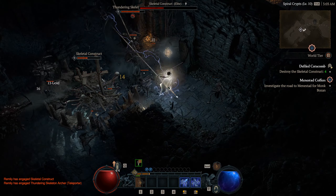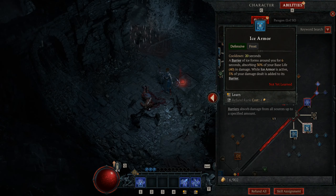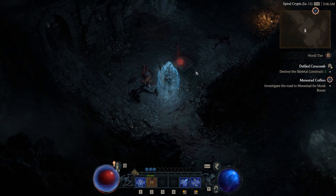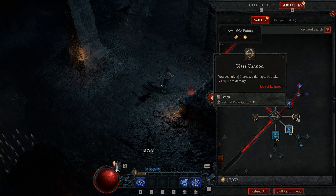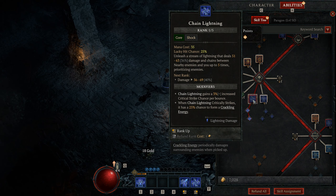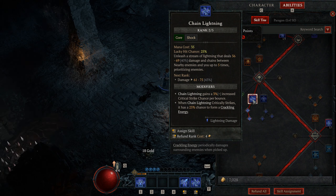Now you can start upgrading abilities or picking up more skills. You can take Ice Armor for more survivability, Frost Nova for more AoE freezing, or the Glass Cannon passive to increase your damage. Alternatively, you can just upgrade your Chain Lightning first since that is your core damage ability so far, and put a few points into it.